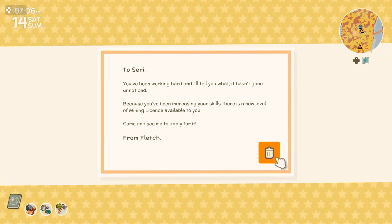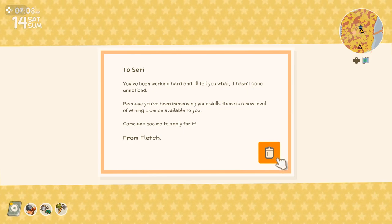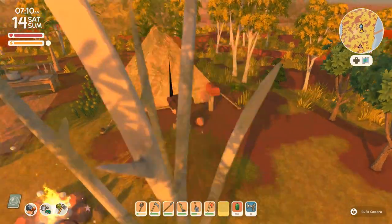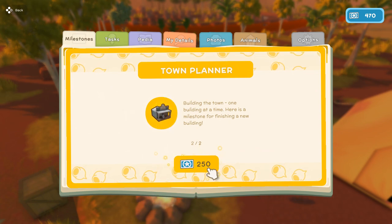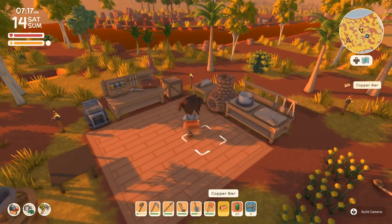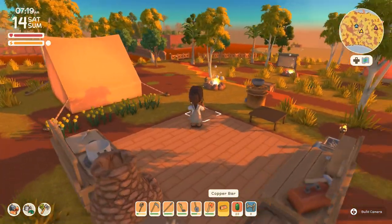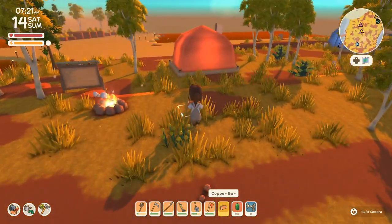'You have been working hard and it hasn't gone unnoticed — you've been increasing your skills. There is a new level of mining license available to you; come and see me to apply for it.' Yes! We're going to start working on that next time. We get a town planner milestone too — though I just realized we're going to need a lot of milestones to unlock the ability to access the deep mine.